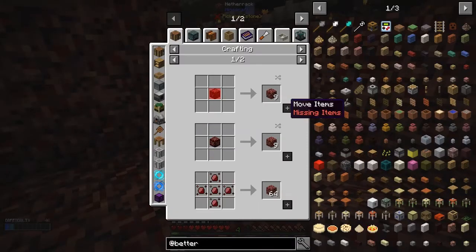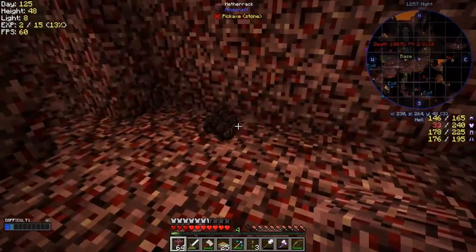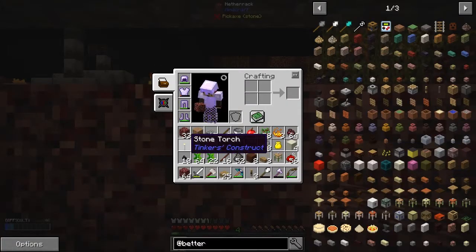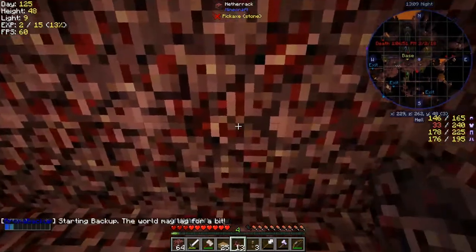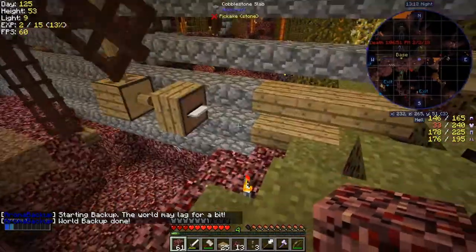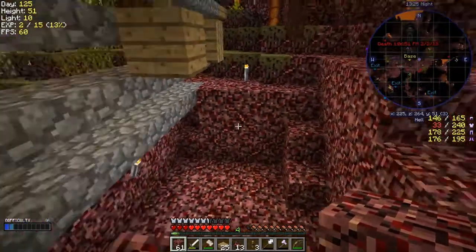Let's do some more of that one. Of course it completely filled up my inventory again which is really irritating. Let's put the torch down on position number 5. Now I've got to get out of here. Or not as the case may be - because I really didn't intend to do that. That's the trouble with those overpowered pickaxes.